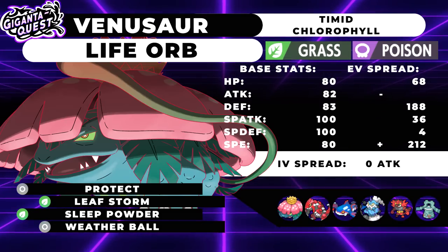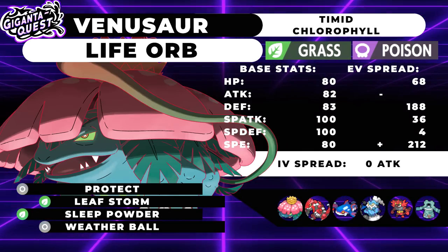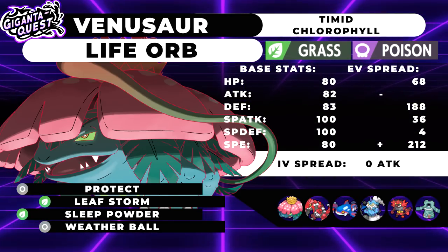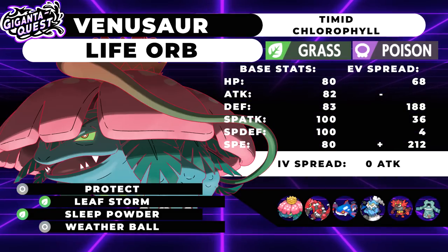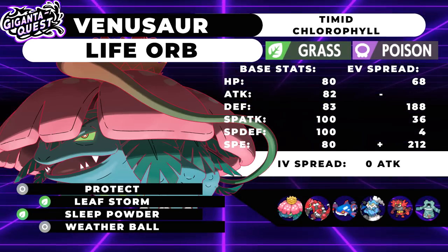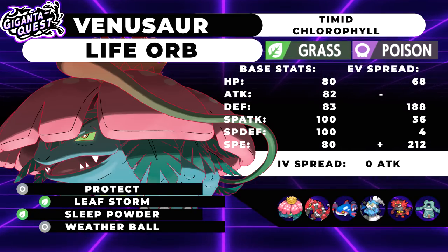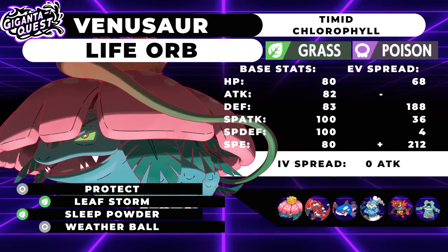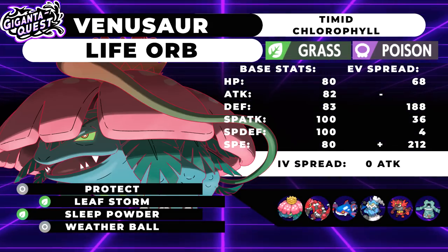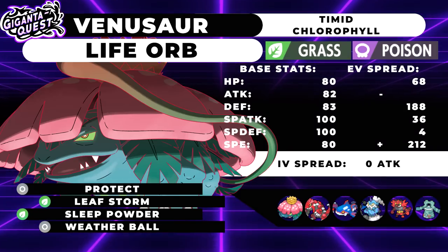Starting with G-Max Venusaur — obviously with G-Max Venusaur you're probably going to use Groudon, but we ended up doing a dual weather team. So Venusaur and Groudon are best friends, but I've used Venusaur all year at tournaments — with Groudon on one and Kyogre on another. We added Kyogre as our second restricted, which means Weather Ball is going to be more optimal and more cool, especially because you can switch the weathers on a whim with the two Hoenn legendaries.